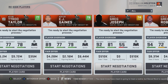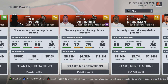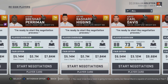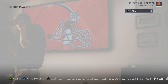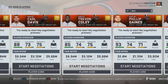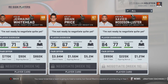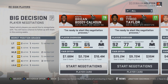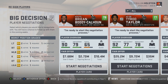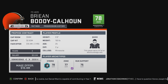Should have traded Tyrod Taylor off if I could have. Greg Robinson is actually not terrible — he's got a lot of strength, still pretty young, could re-sign him. They do have a couple of young guys here that normally I let go, but for this realistic rebuild I think we're going to re-sign these guys. Cody Calhoun — I think that's a re-signing with the kind of money we have.